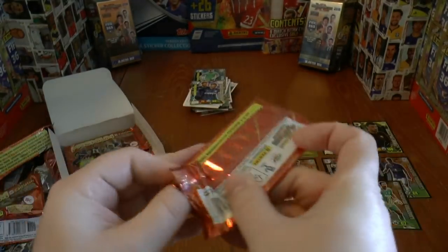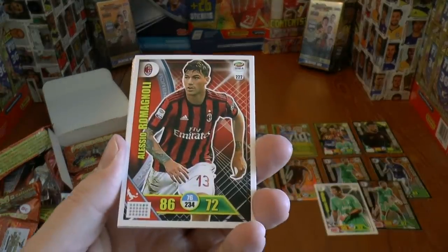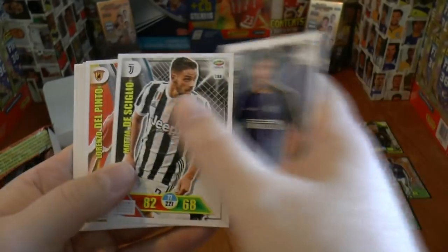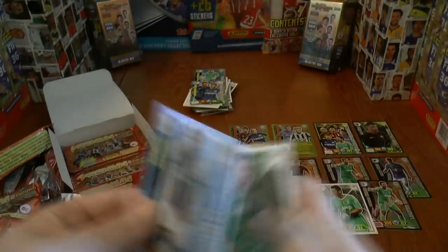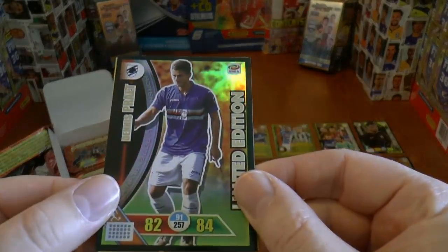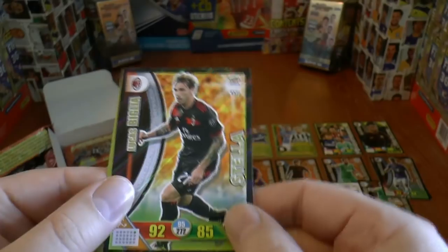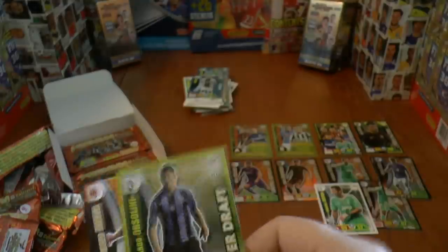On to the next pack. This time we've got the Romagnoli base card, followed by Divri, Ansaldi, De Shiglio — a fantastic cheap purchase for your Juventus collection — Del Pinto, and Politano. Our insert cards are Danilo of Udinese Idolo. Then we've got our first limited edition swap — Praet again. We've also got Bilia, a stellar card from Milan, and finally Orsalini, a super draft card of Atalanta.